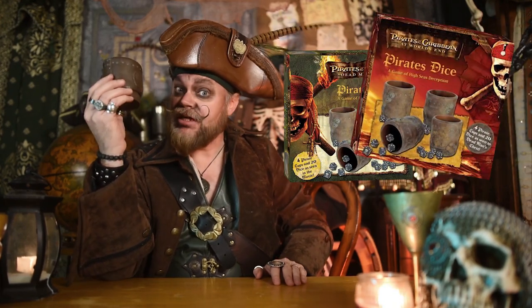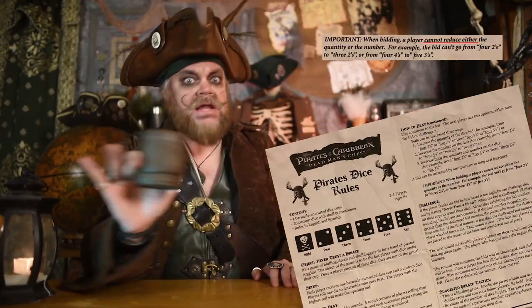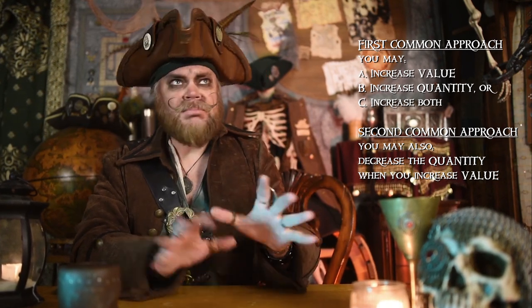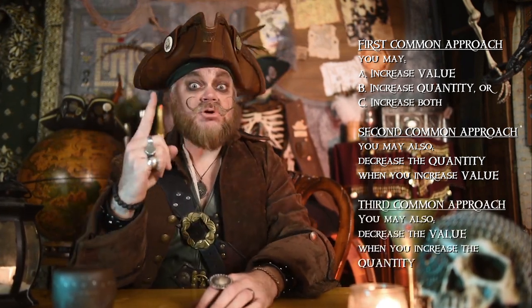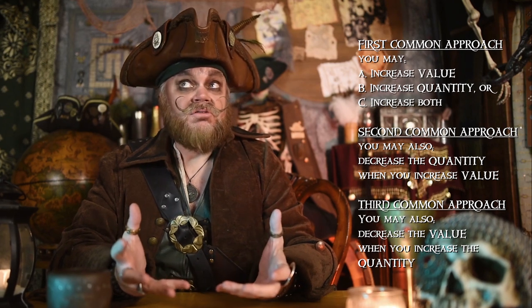If you picked up the Pirates of the Caribbean version, which many did, you've noticed that this version is very specific about this. The other versions of the game include these options, but also add one of the following. Second common approach: you may decrease the quantity so long as you increase the value at the same time, meaning you could follow up a bid of three fives with a bid of two sixes. Third common approach: you may decrease the value so long as you increase the quantity, meaning you could follow up a bid of three fives with a bid of four threes.